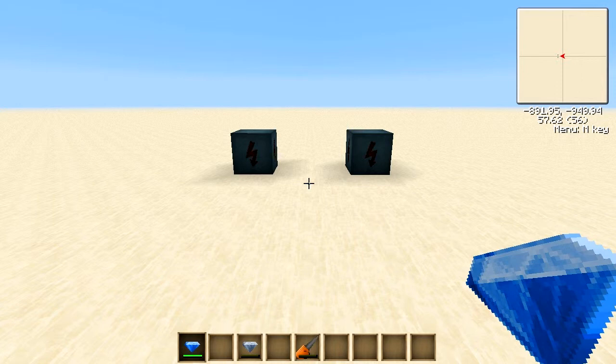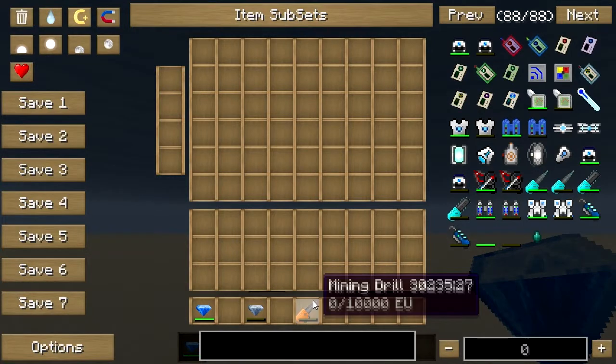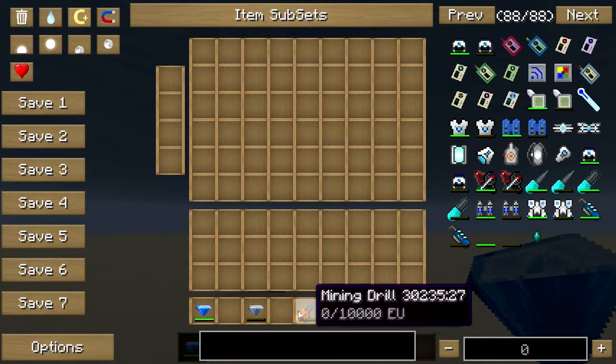Unlike regular batteries and similarly to the Energy Crystal, right-clicking with this does not charge your mining drill.